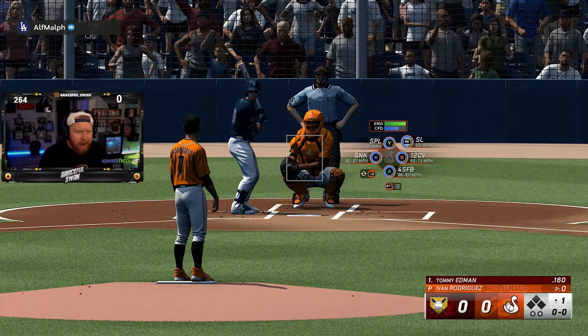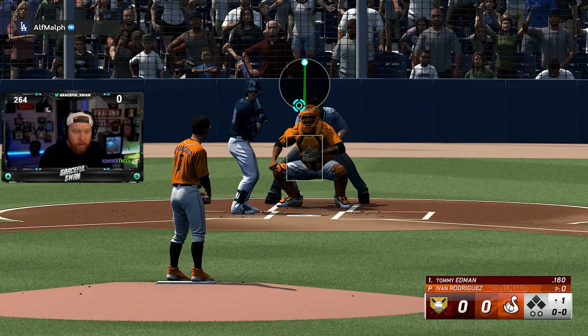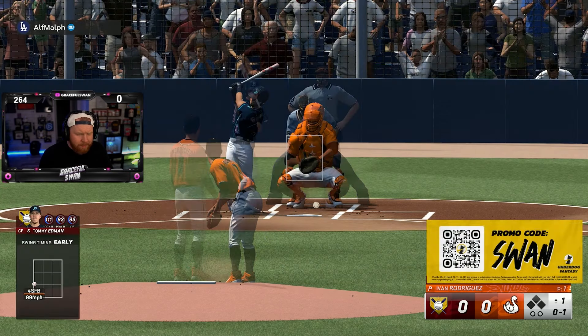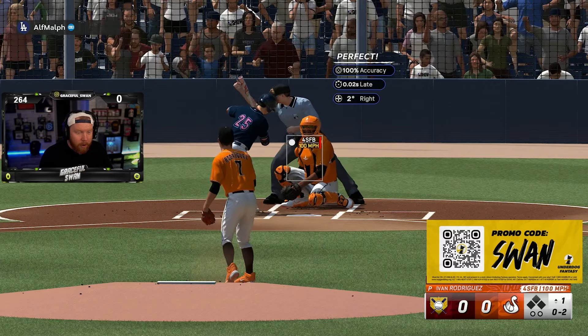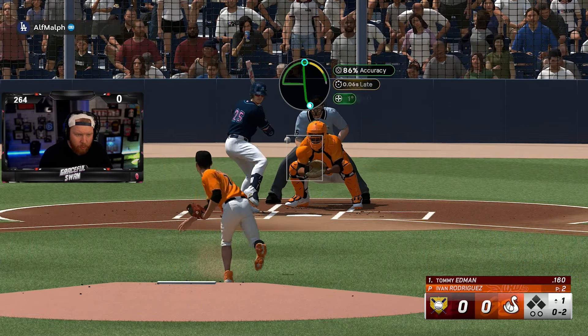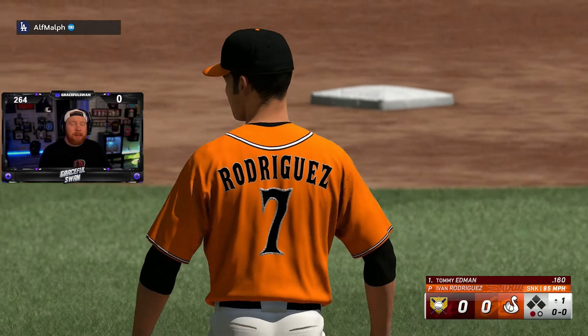This guy's jerseys are fire. Seeing Pudge on the mound is very, very weird — it looks like Bob Feller's motion, maybe not quite. Pudge is throwing gas at 100 miles an hour. I feel like Pudge would be the one to throw a splitter, and the sinker gets him swinging.